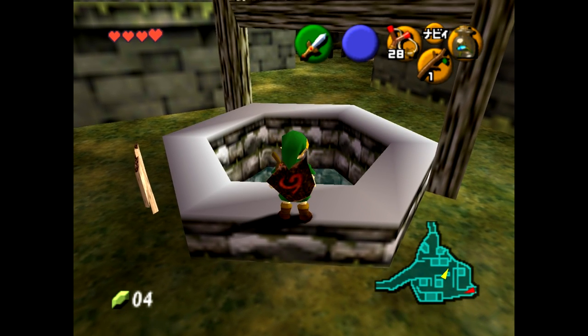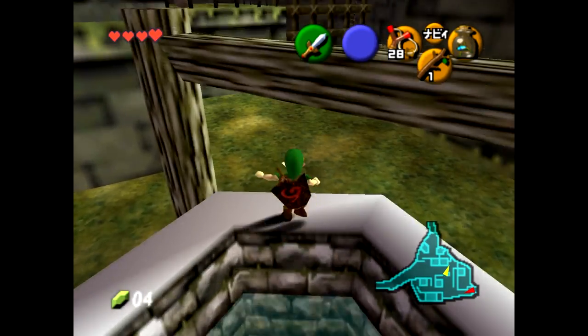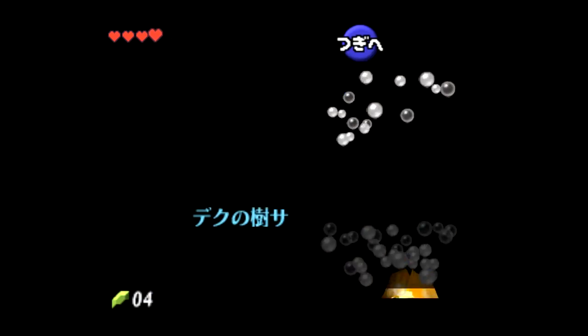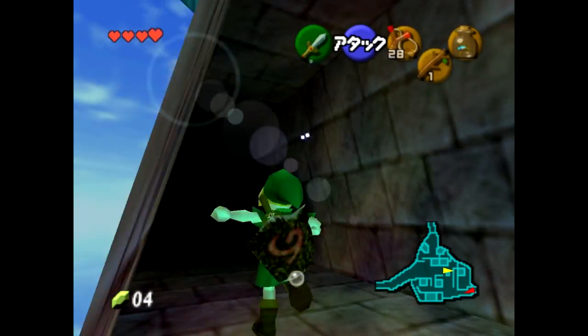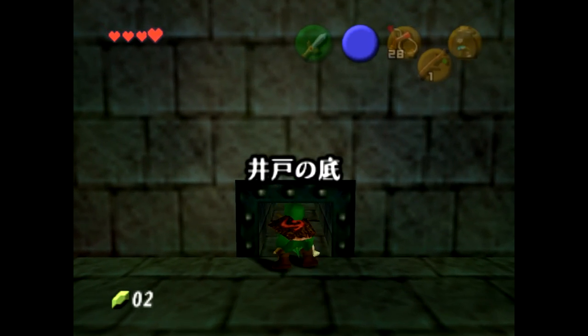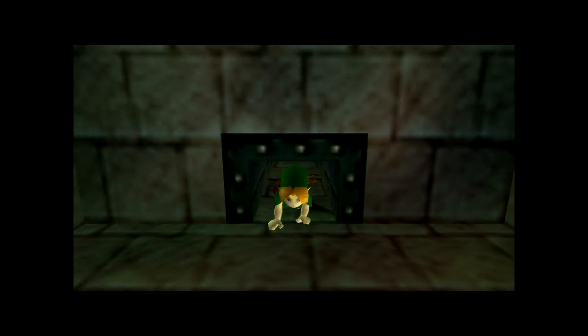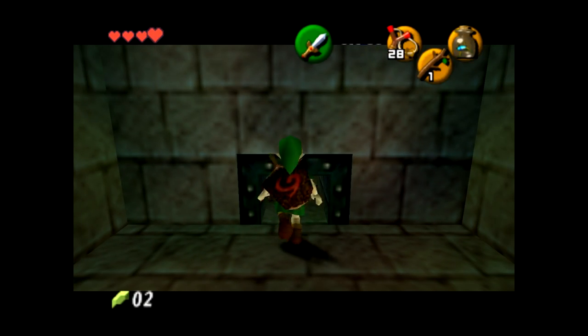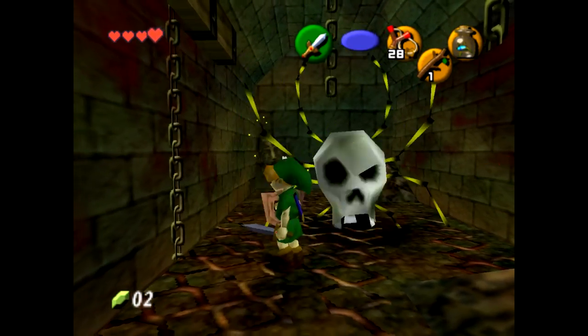The other way to get into the bottom of the well without the Song of Storms is using Navi Dive. The main reason to get in early is because there is a chest with bomb bags that we can obtain. Bomb bags are extremely useful and can be used for things such as early Shadow Temple, the Spirit Hover, or just hovering in general.